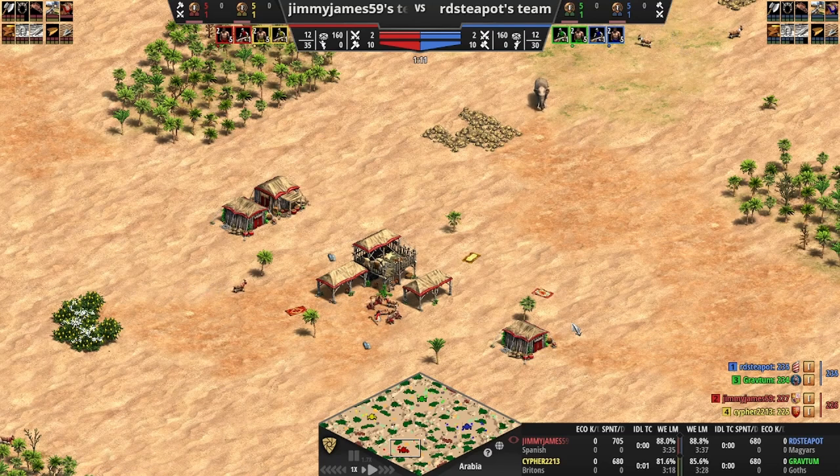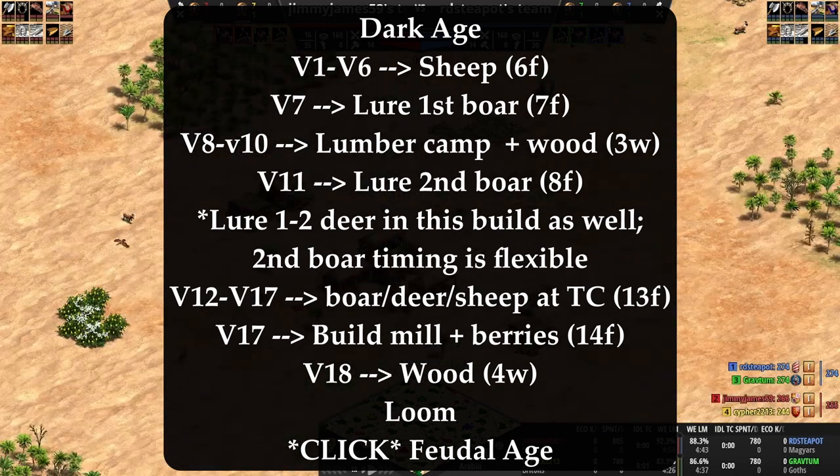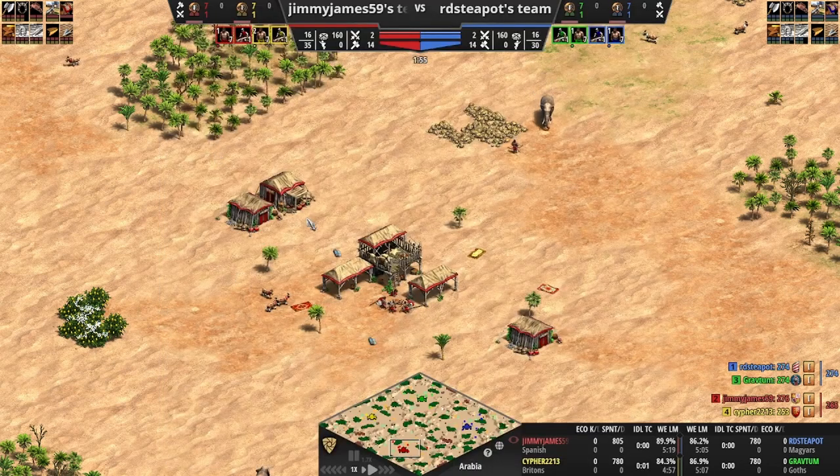Today's video is about the Spanish. I think the Spanish have become a really nice civilization for not just team game cav play but also 1v1 Arabia. I want to show you a build and a strategy that I've been playing in both 1v1s and team games on the ladder. It starts off when you play Spanish scouts.